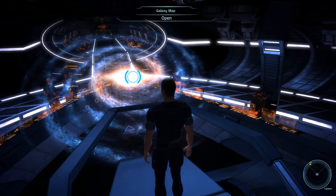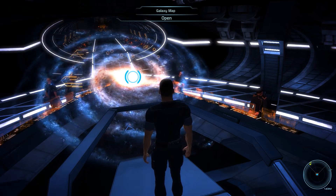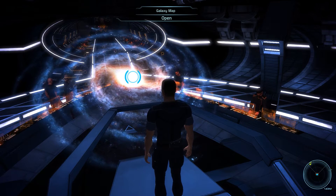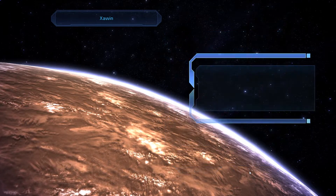Hey there and welcome back to Mass Effect. My name is Pete and today we complete both the UNC Hostage and the UNC Distress Call assignments. Those two assignments are pretty straightforward and can be easily completed with a bit of planning and strategy. They are not too hard even on Insanity difficulty, and especially the UNC Hostage assignment has a nice reward in the form of some morality points.